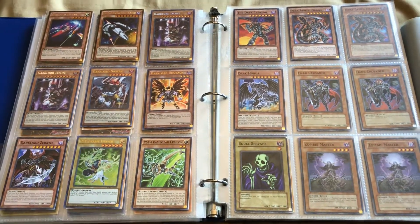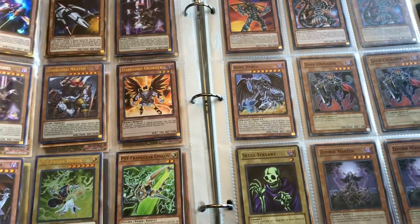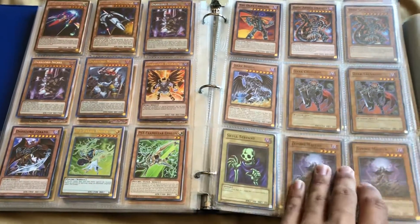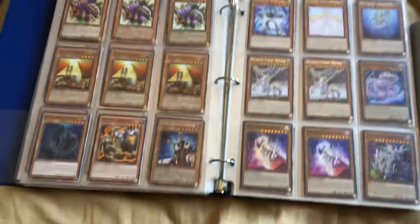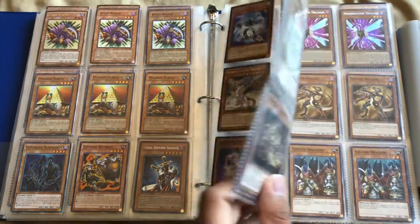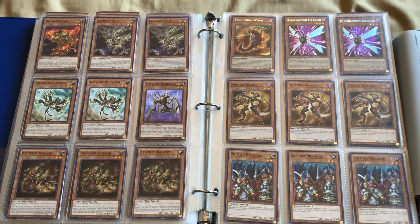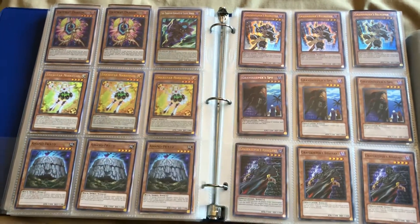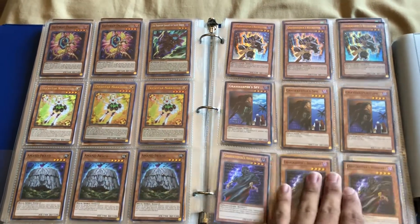All the dark lords that I have — I know someone messaged me about the dark lords — I have like two dark lords right there and this one from the set. Some Metaphys, some zombie cards, crawler, some new dragon support and some more of the older dragon support, some Trickstars, a Phantom Knights reprint of the Silent Boots.